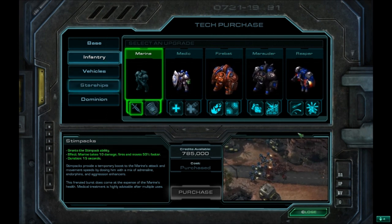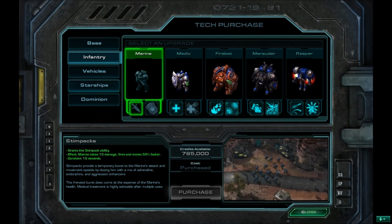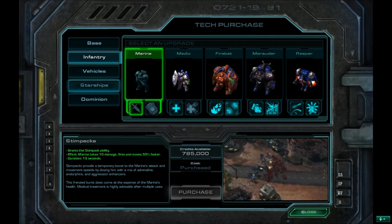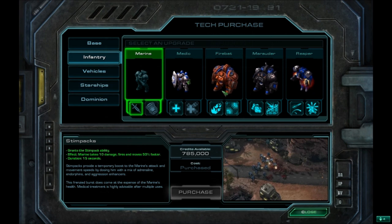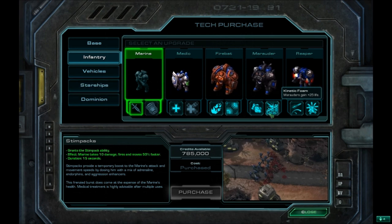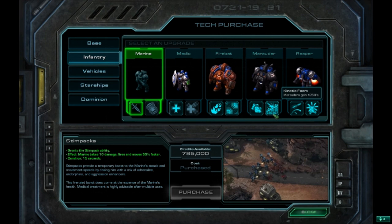The rest of the bio units I didn't buy anything for. On one of my playthroughs on hard mode to get achievements, I played with the Fire Bat a little bit, but didn't find them that useful. They're close proximity melee units, and whenever I had them in my bio ball, they kind of got stuck in the middle and by the time they got out, everything was already dead. I didn't use Marauders either, but if you are going to use them, I'd definitely recommend the Concussive Shells. You can also get Kinetic Foam for plus 25 life — it's decent but probably not mandatory.